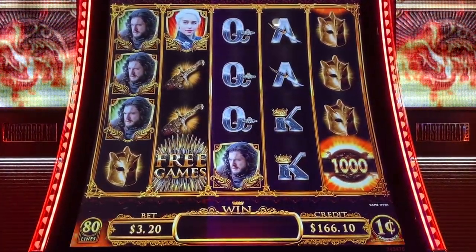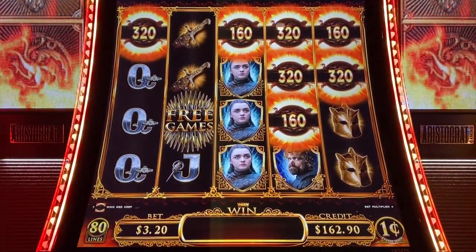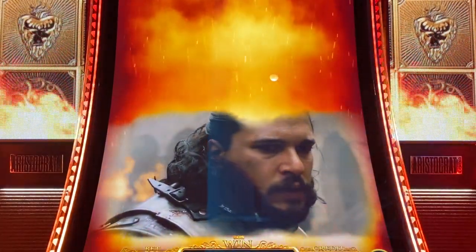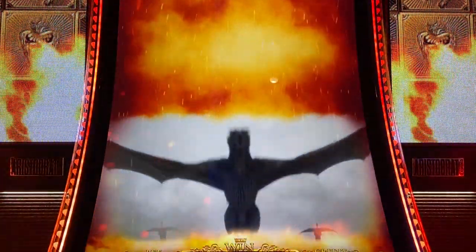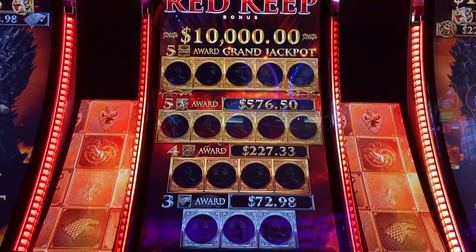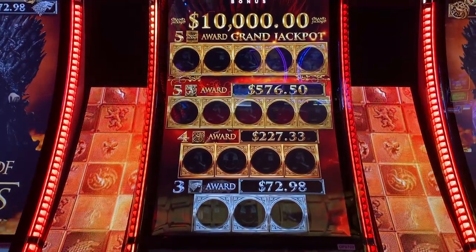Let's get a bonus here — let's get the free games or the hold and spin. All righty, it is a hold and spin. If you look at the very top there, you've got to collect three of those silver symbols for the 72. And you got some other prizes up there.